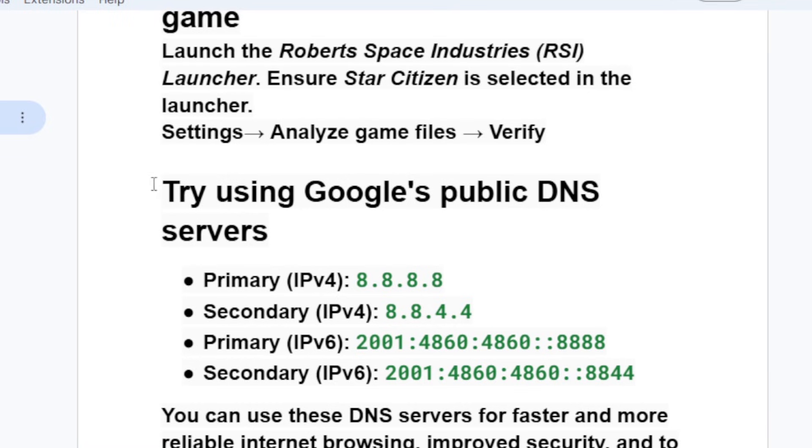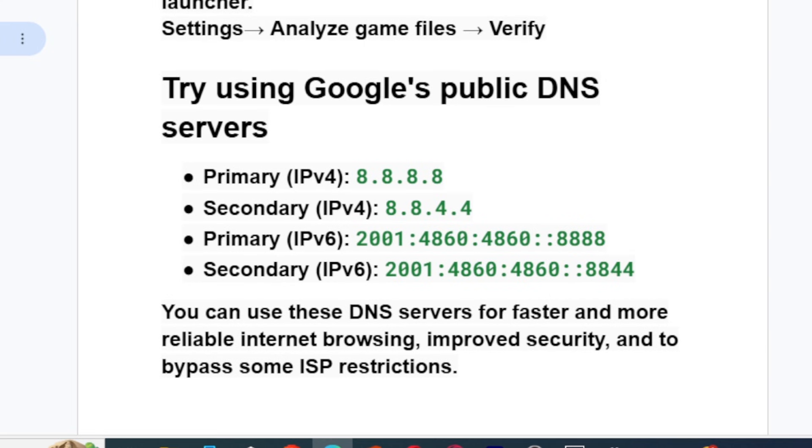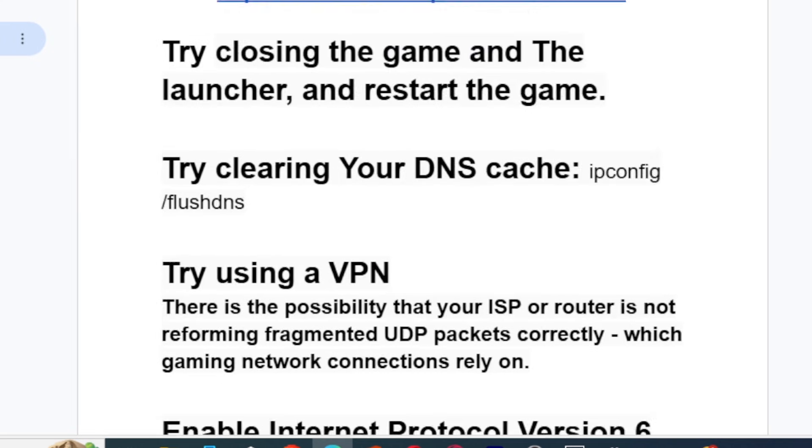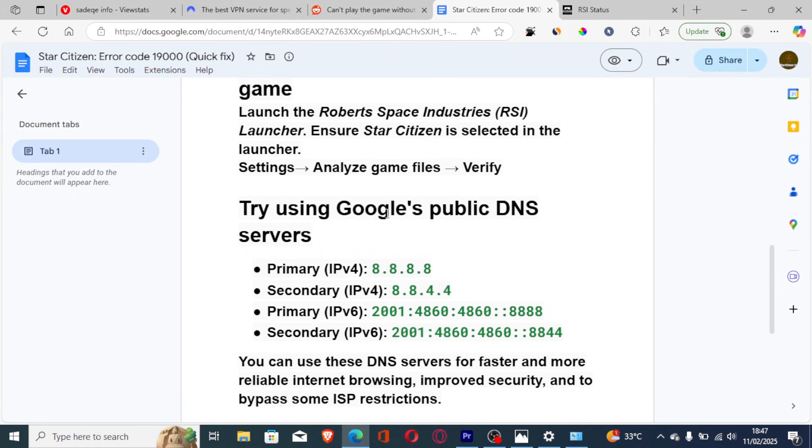Another thing you can try is using Google Public DNS servers. These DNS servers provide faster and more reliable internet browsing, improved security, and can bypass some ISP restrictions. A script with the details will be available in the description so you can follow along easily.